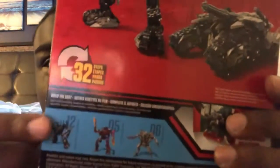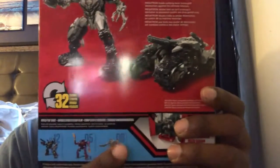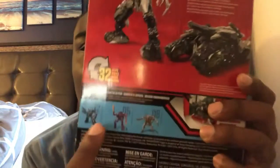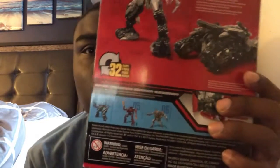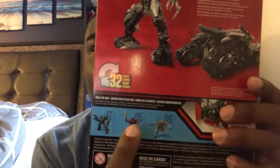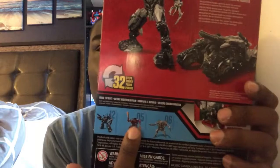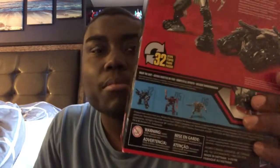He has 32 transformation steps. Other figures shown on the packaging include Brawl, Optimus Prime, and Starscream. Next time I plan on getting Brawl and Starscream. I already got Optimus which I didn't review back in May — I'll review him and Ratchet. I'm not going to review Bumblebee because his back piece falls off.